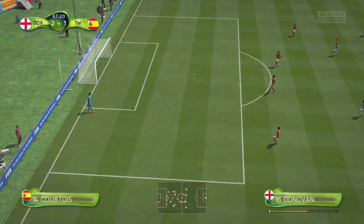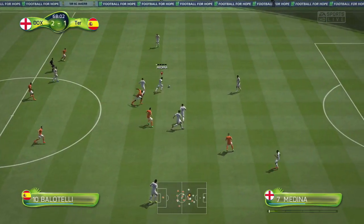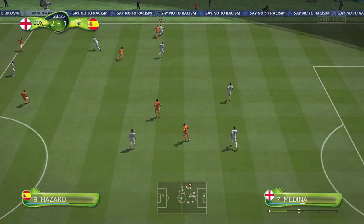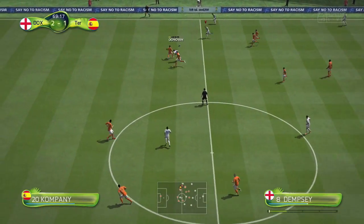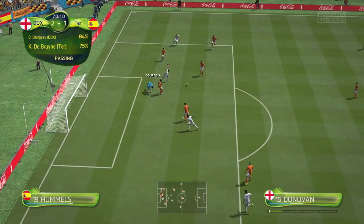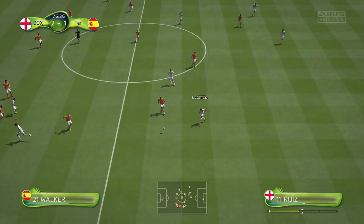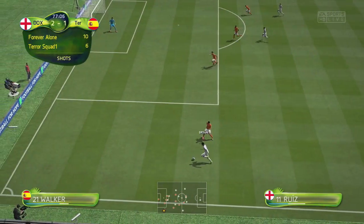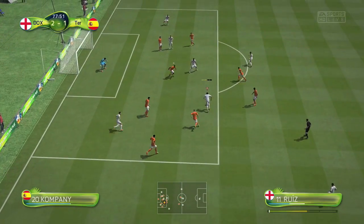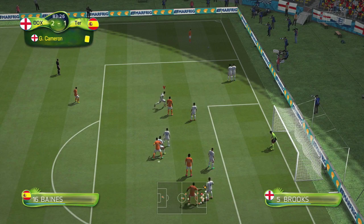From the goal kick Courtois plays the ball forward, Brooks can't win the header, but Balotelli is tackled by Medina. The ball goes to Dempsey, to Cameron, who gives it away to Iniesta, who finds Hazard. We win it back — Dempsey to Donovan, Donovan back to Dempsey, Dempsey goes down the right-hand side and back to Donovan — a great chance to make it 3-1 but Courtois makes a brilliant save. Still 2-1. In the 77th minute, Castillo rolls it to Brian Ruiz who takes on Walker, beats him with a step-over, does a fake shot, gets onto his right foot — but another good stop by Courtois.